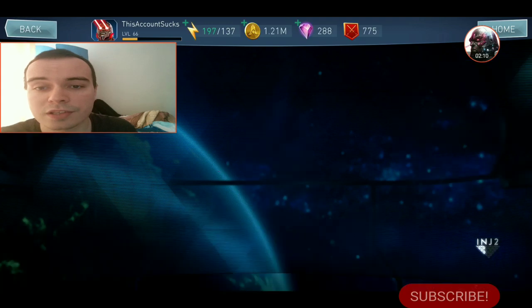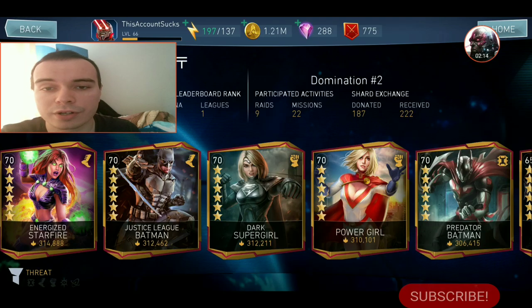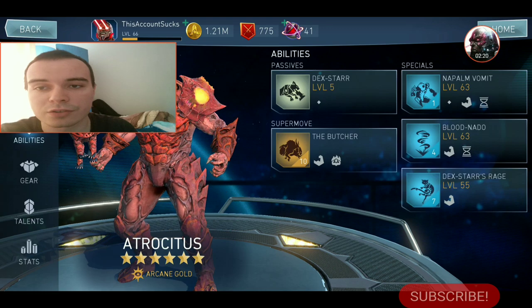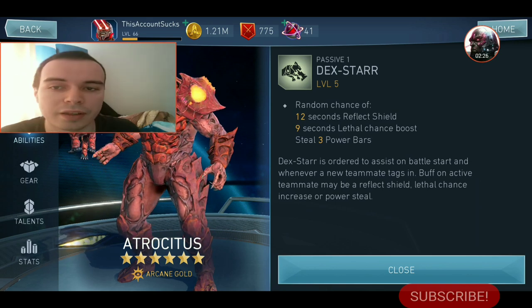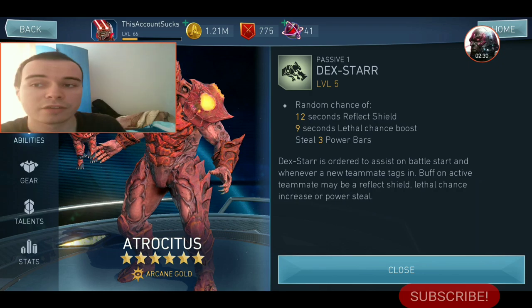So basically, this is how you identify a support character — by the fact that he has a passive or a skill, usually a passive, that is going to benefit the entire team. Another example: Atrocitus is going to have a passive that boosts his teammates on tagging in, either giving a shield that reflects damage, a 9-second crit chance bonus, or stealing 3 bars of power from the enemy. Very powerful stuff.